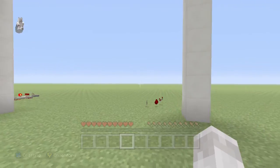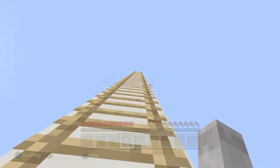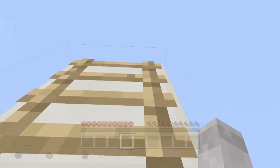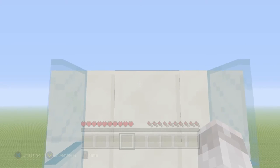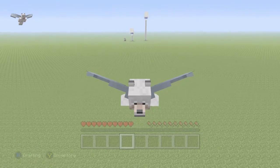We're going to collect that real quick and go all the way up to the top, which takes forever. This time we look up, double-tap A — there we go, we're flying!